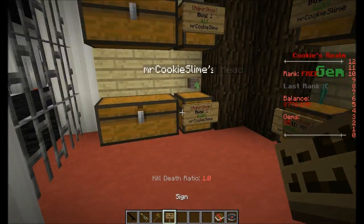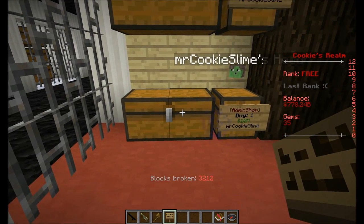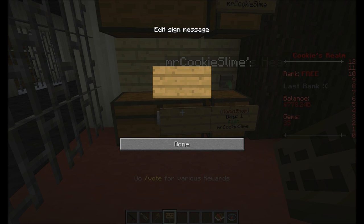I'll just start with the shop creation. It's very easy and user-friendly in my opinion. Just place the sign on the chest — or trap chest, both work — and put [shop] in brackets. Then you write the amount, then the price, then the type: either buy or sell.